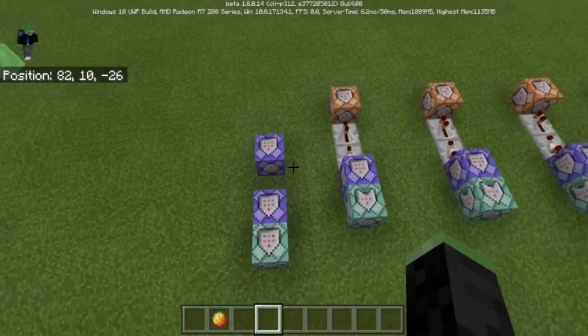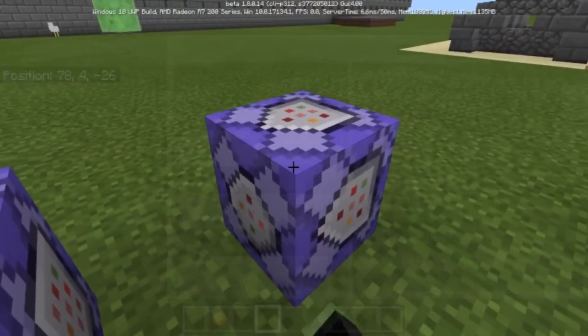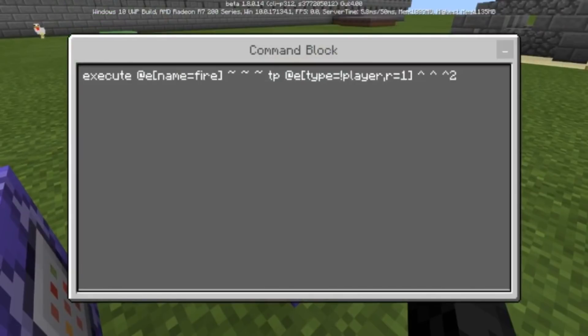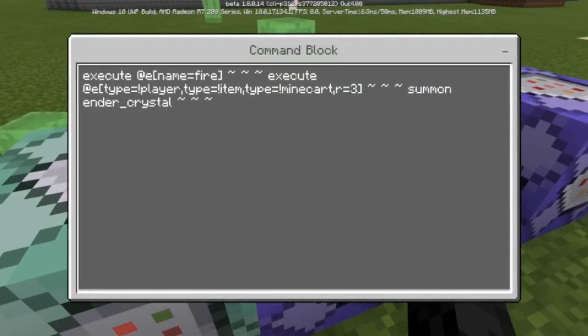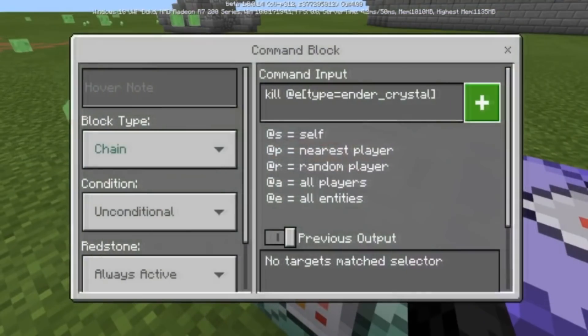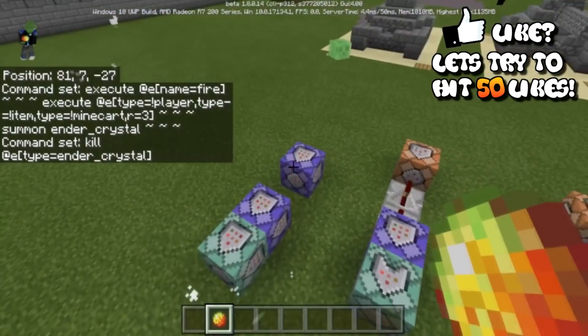I'll show you the shooting system first, then the tank driving and cloning. The first command executes on the entity named 'fire' and teleports it constantly in front of you whenever you throw it. The second command executes on 'fire', and when it detects something within three blocks that is not a minecart, not an item, and not a player, it summons an ender crystal and immediately kills it — creating an explosion.